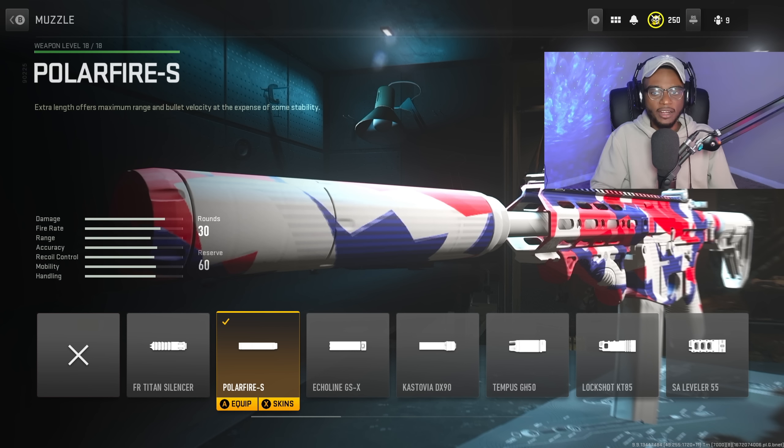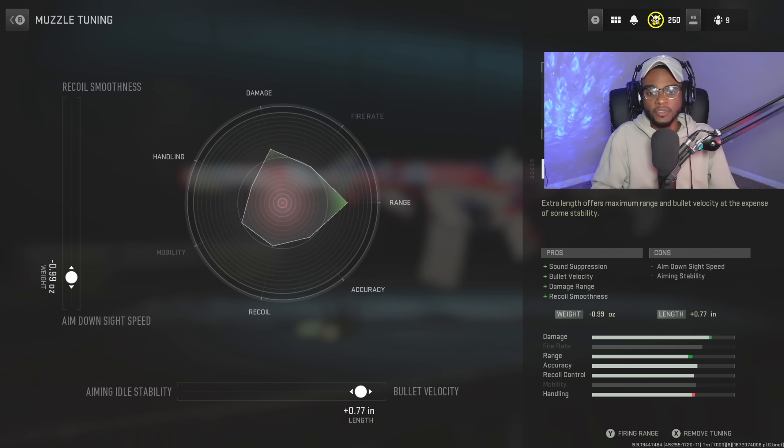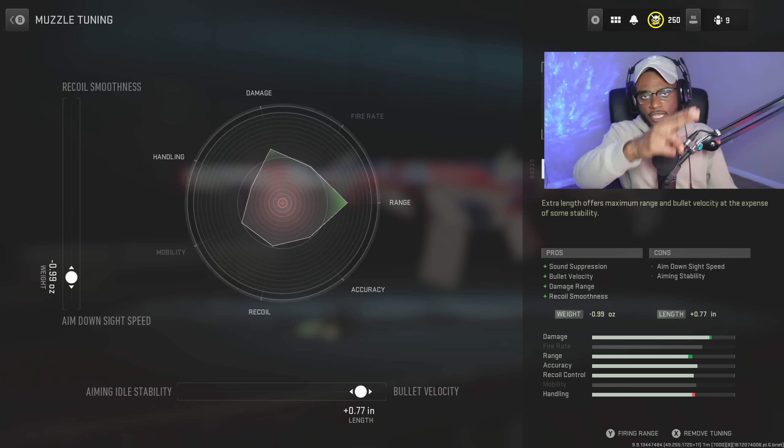For the muzzle, we're going to rock the Polar Fire S. It's going to add sound suppression, damage range, bullet velocity, and recoil smoothness. We're going to smooth up that recoil pattern and get that close-range capability with sound suppression, plus long-range capability with added range and bullet velocity. For the tuning, bump up the bullet velocity to plus 0.77 and increase aim-down-sight speed to negative 0.99 for better close-range handling.